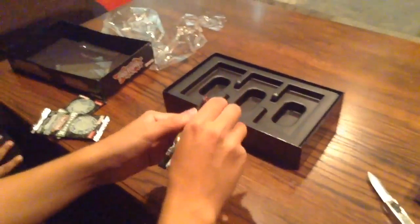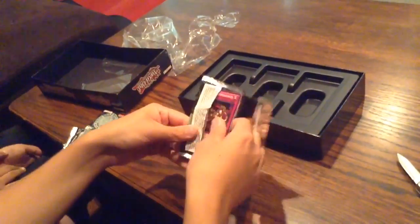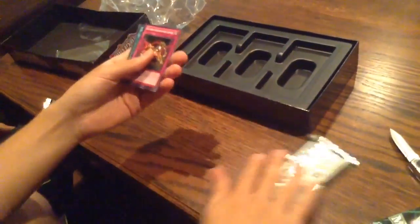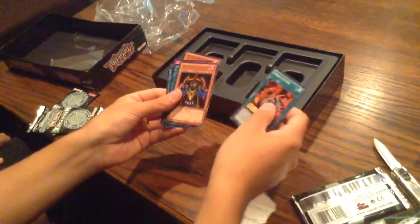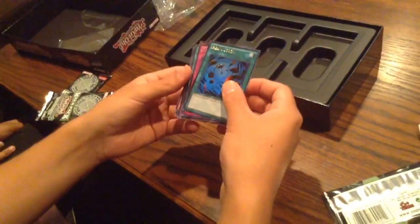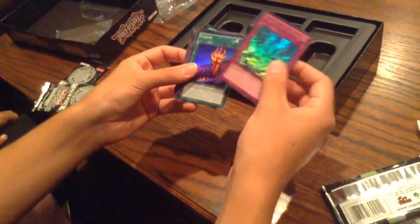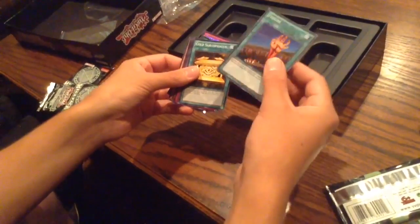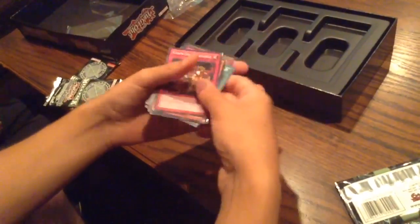I'll open the first mega pack. Aim Disappearance, Delight, Hex Sealed Fusion, Union Attack. Dark Eyes Illusionist for our rare. Heavy Storm - ultra rare, maybe? And Oriental Dragon for our secret rare - that's awesome. And Fissure as a super rare - that's awesome. Gold Sarcophagus, Mystical Elf. That's pretty good for our first pack.